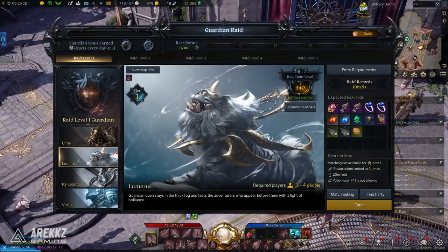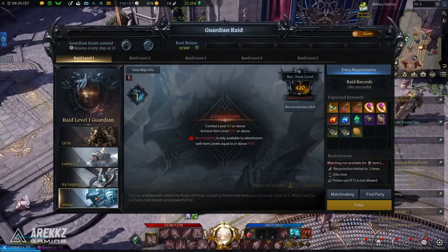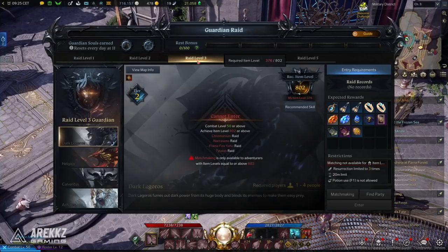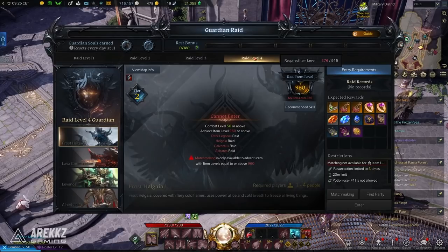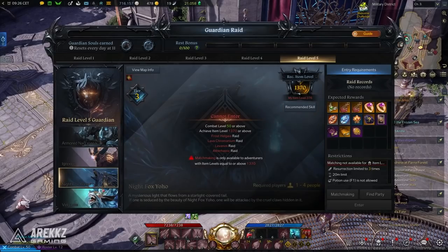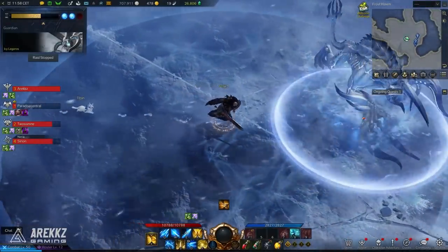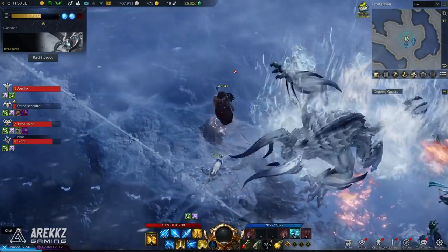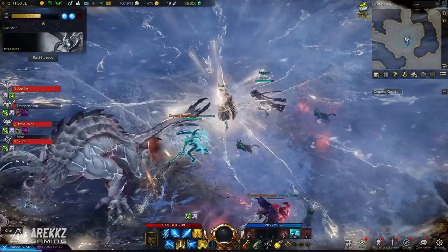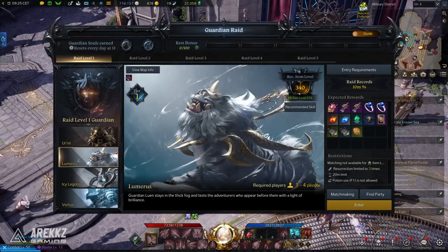Below that you have your raid levels. Every raid level contains four different guardians, and you need to slay each guardian on the current level at least once to unlock the next level. Guardians of higher raid levels reward you with higher tier and rarity drops, but they also have a higher item level requirement, so you'll need to complete these and hone your gear in order to qualify. The page also tells you the weakness of that particular guardian so you can prepare — using consumable items based on whether they're weak to darkness, light, earth, lightning, water, or fire can definitely help increase your chances of success.